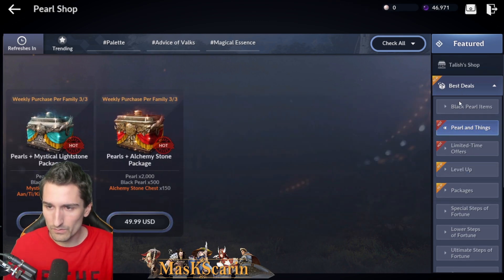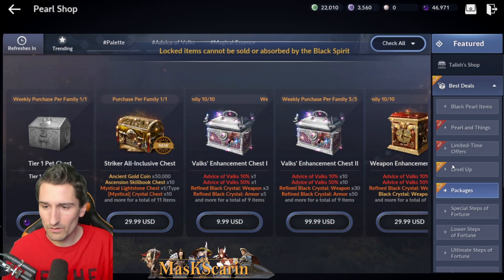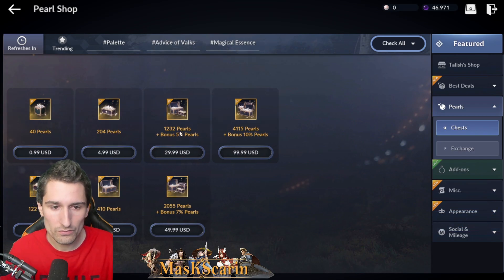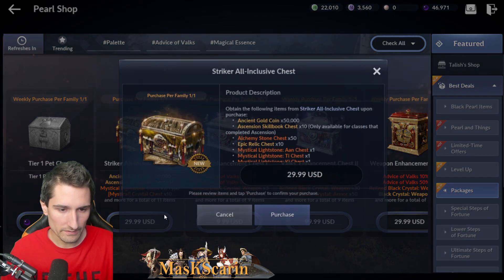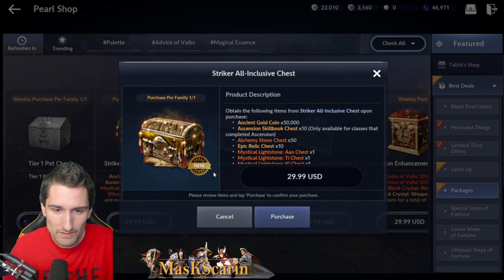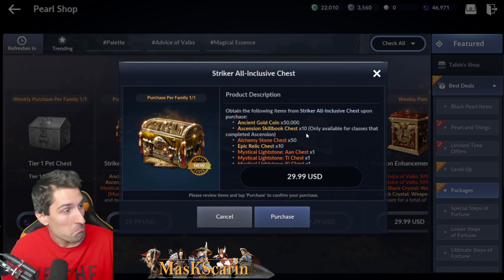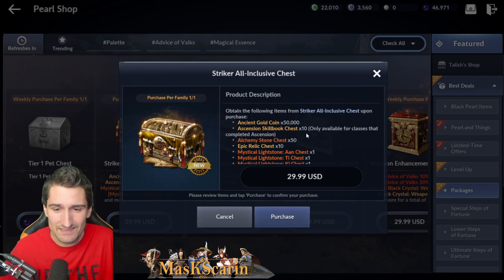We have Hot, that's not new. Best Deals — new. Level-up package, there's your striker package. We have the striker all-inclusive chest. That's $30 US, so we're comparing it to 1,232 pearls — keep that in mind. So 1,232 pearls, 50,000 ancient gold coins, two oranges maybe at the rates we're seeing right now, maybe three if you're lucky. Let's call that 150 mil. Ascension skill books times 10 — that's actually pretty considerable. Ascension skill books are hard to farm. They're definitely a progress block. That's a tough one for me.